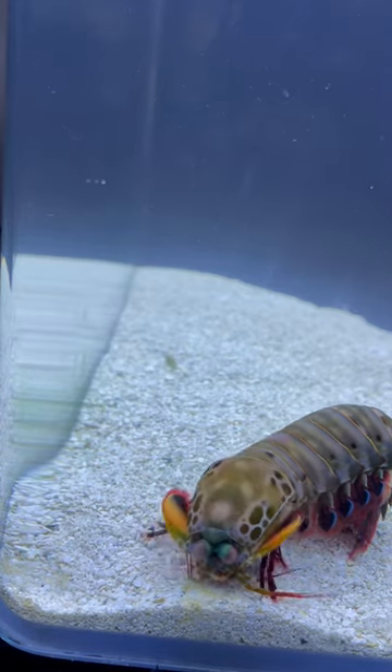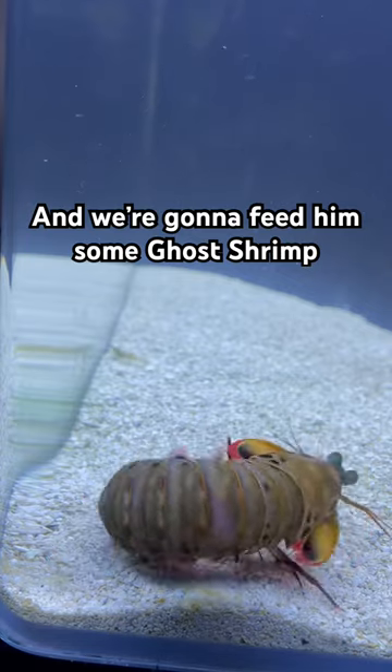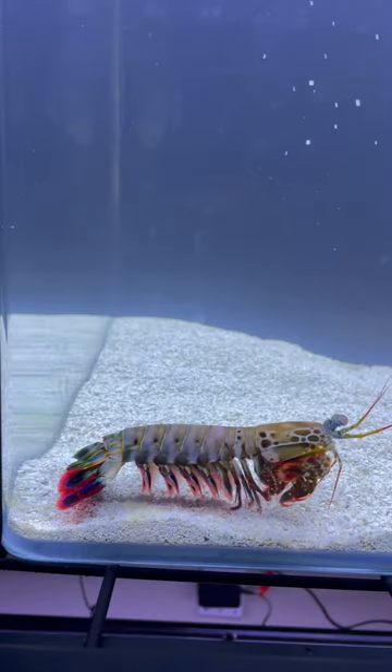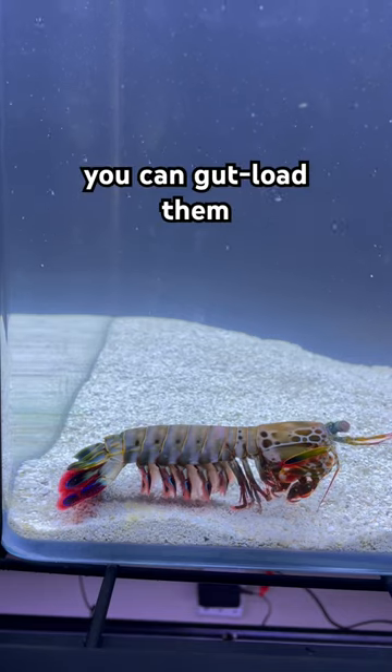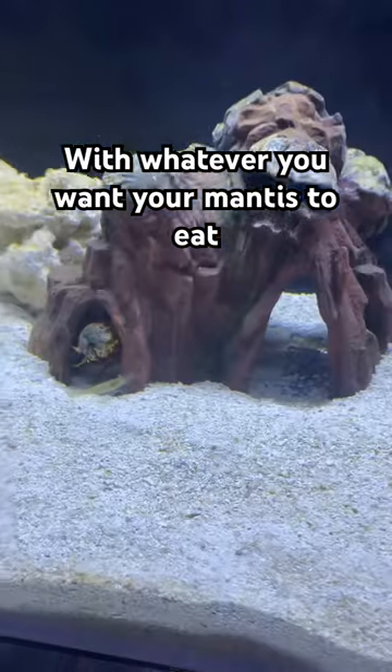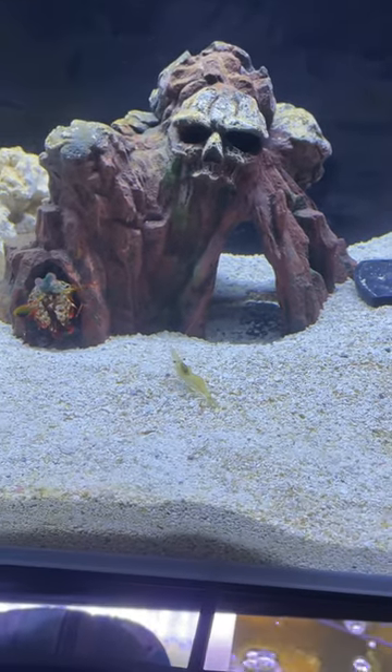This is my peacock mantis shrimp — his name is Kush — and we're going to be feeding him some ghost shrimp today. Ghost shrimp are a great snack for mantis shrimp because you can gut-load them before feeding and get whatever you want into his stomach. He immediately starts going after this shrimp.